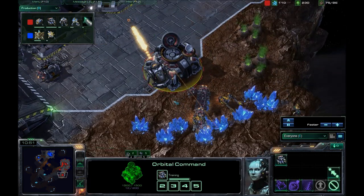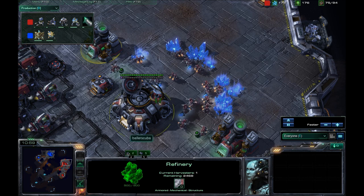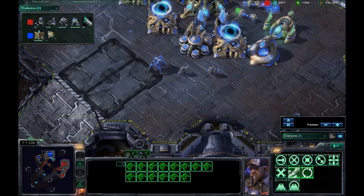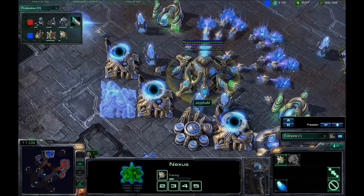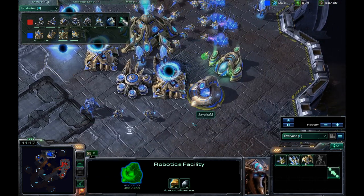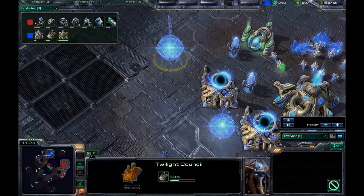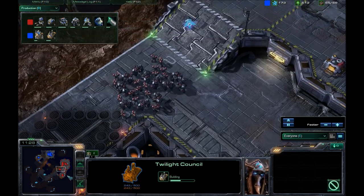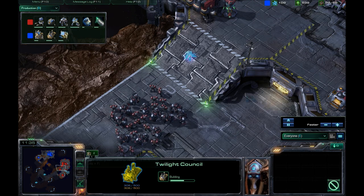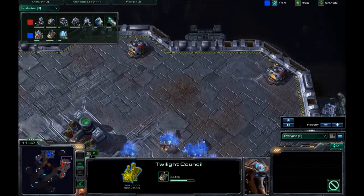I transferred a few too many workers — I still don't have full saturation on that refinery, and I have about 14 SCVs on the mineral line. The Twilight Council and a fourth gateway are on the way. Nothing coming out of the robotics facility. So we should be seeing either Dark Templars or some kind of charge zealots coming from the Protoss player.